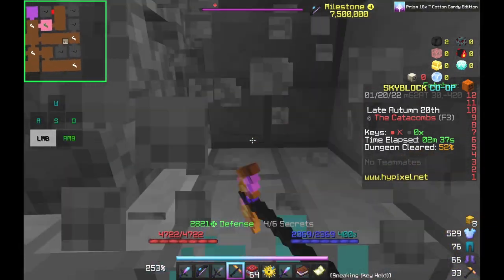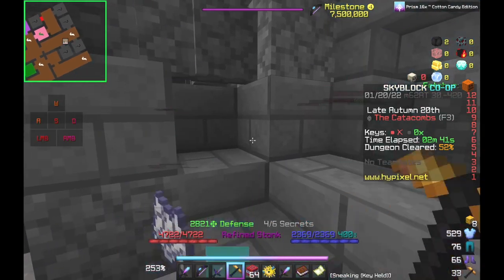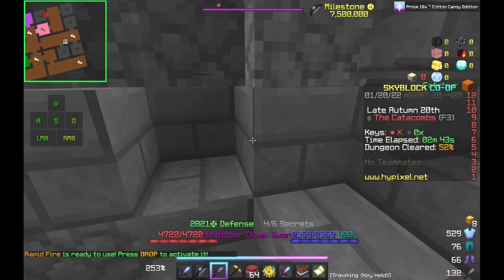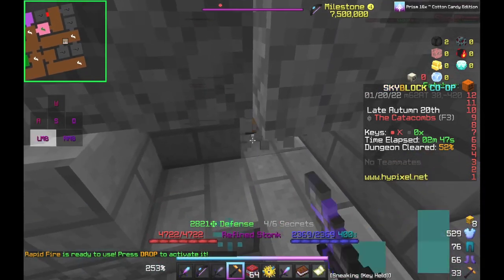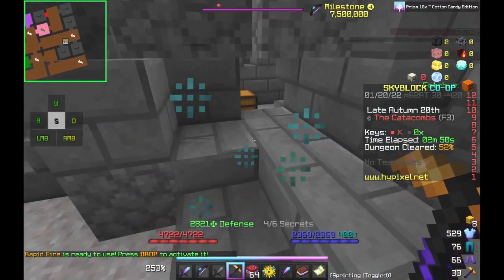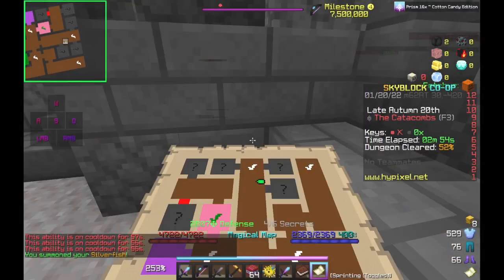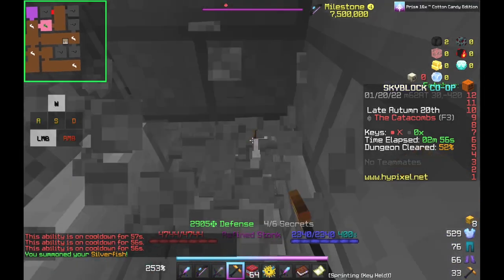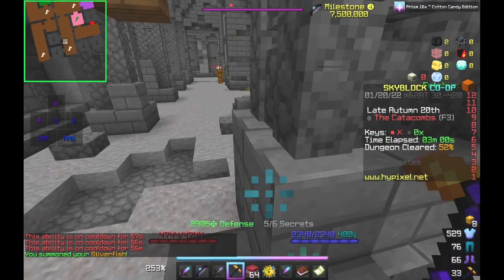You can't break the stone up here either, so usually you just have to angle yourself really well unless you have an efficiency 10 pickaxe. But if you have a Silverfish pet, you can just go up here and cheese it like that — much faster, much faster, and way more efficient with your time. This room is probably one of the most effective showcases of the Silverfish pet.